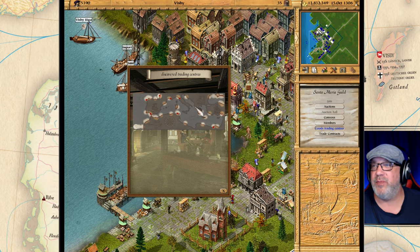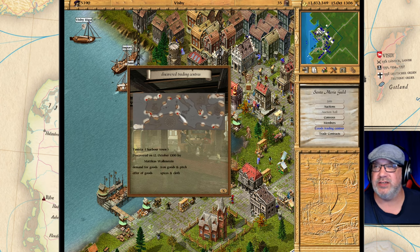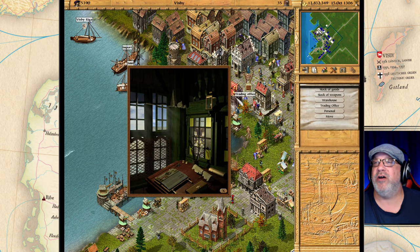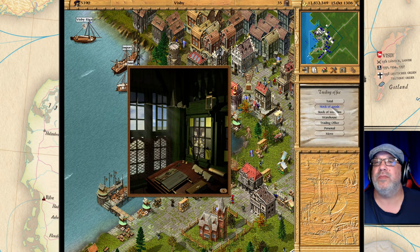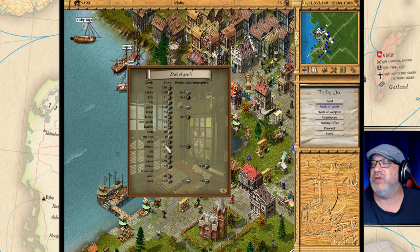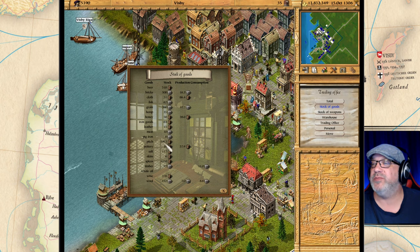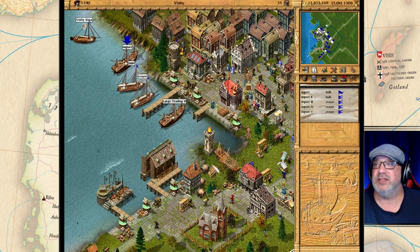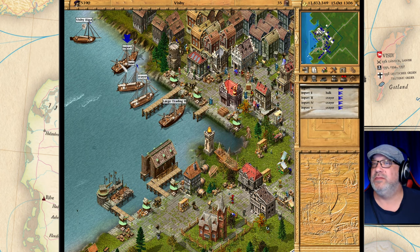For this demonstration, I want to sell pitch because we have a lot of pitch, and buy spices because we cannot get spices here. If we look in our trading post stock of goods, we have 1,093 pitch, so I want to take 1,000 pitch and go to the Mediterranean and buy spices with it.